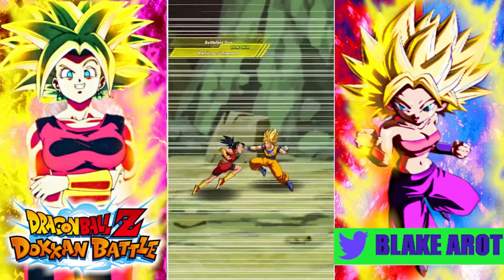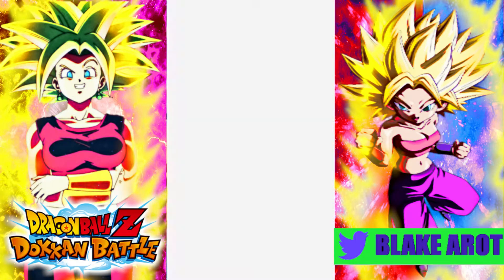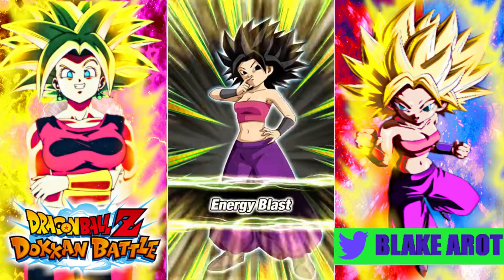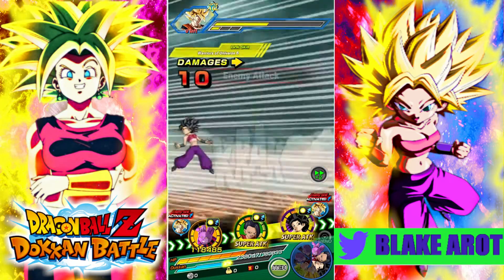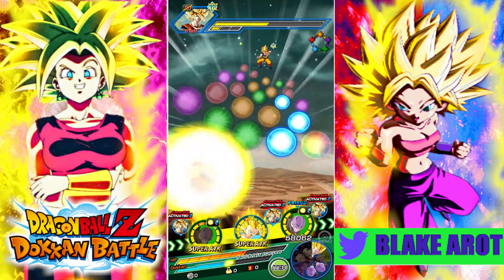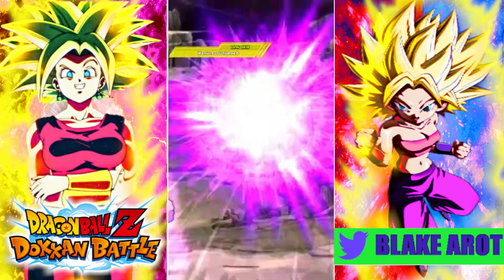Remember, we shouldn't really be comparing them directly just as far as damage output or attack stats. The STR Kale, while she is really good, she's not going to be providing extra attack and defense to the whole rotation like this TEQ Kale is. This TEQ Kale isn't a great support type unit if you're not a Kale, Caulifla, or Kaba. Because if you're only a Universe 6 category ally you only get 20% attack and 10% defense, and if you're only a Pure Saiyan ally you only get 20% attack and 10% defense.